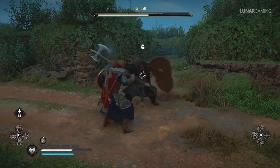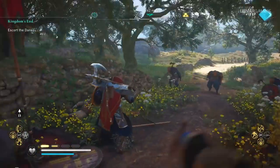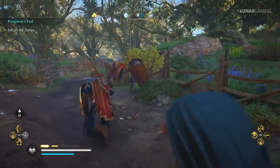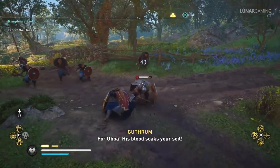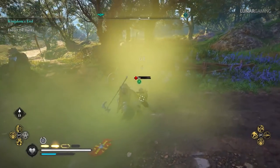If an enemy has a shield or is defending, parrying their attack drops their defenses so you can attack them. Remember to use your power attacks with the RT or R2 button. I didn't realize this for quite a while — I always held the button down, which brings up the ability menu, but tapping it is how you use your heavy attack.